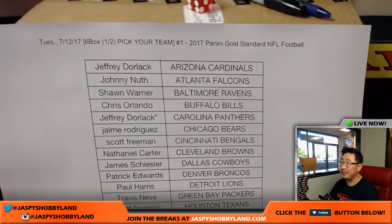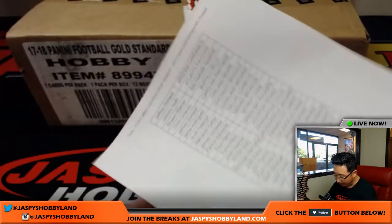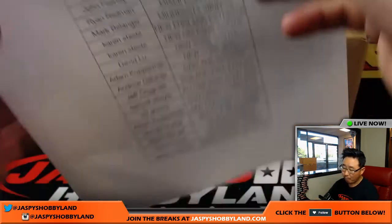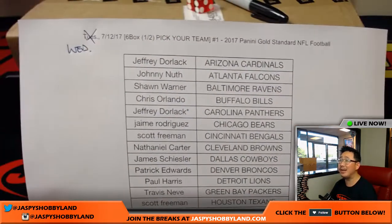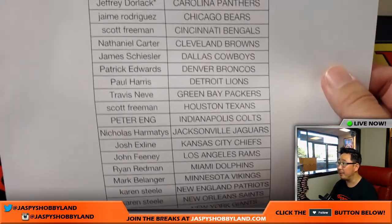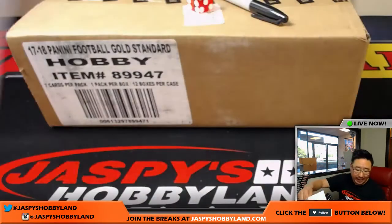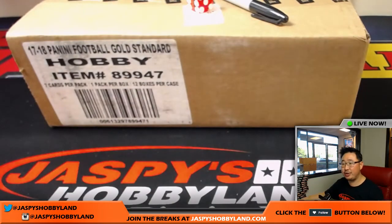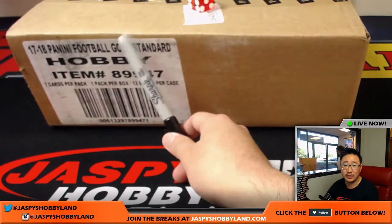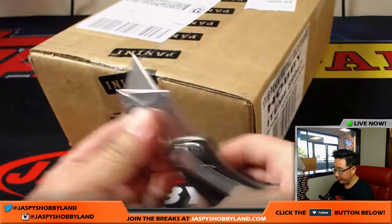So here on a Wednesday — I wrote Tuesday by mistake, but today is not Tuesday — half-case pick-your-team number one of the brand new Gold Standard Football. Keep in mind that break number two will be from the second half of the case. The odd numbers will be the first half of the case and the even numbers will be the second half. Keep that in mind. All right, let's pop these guys open.